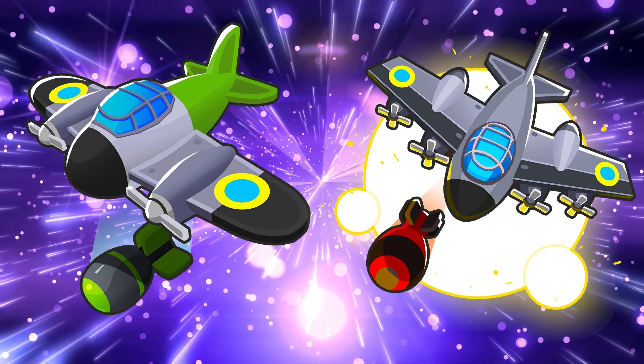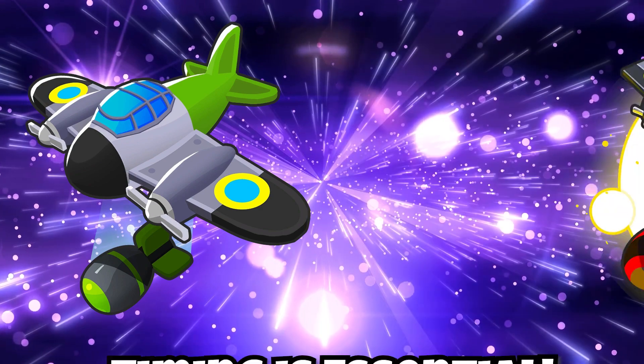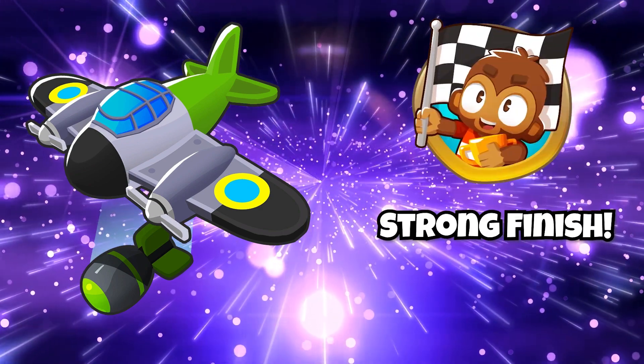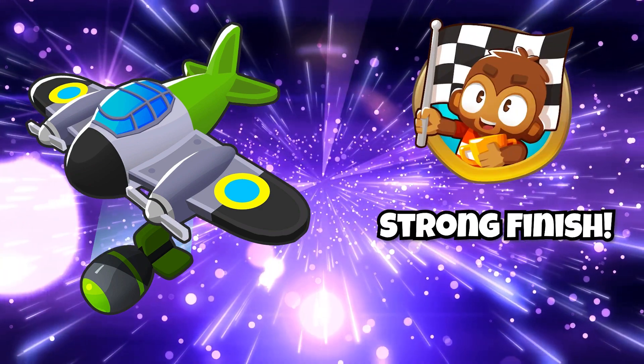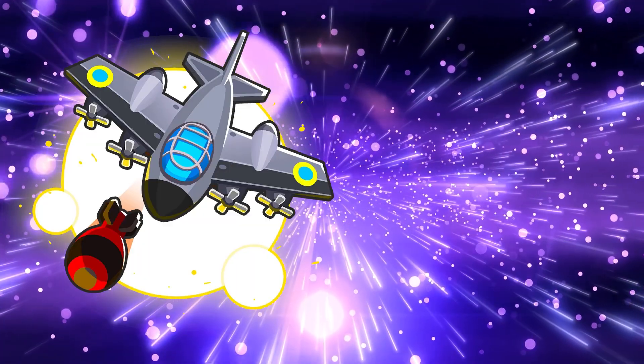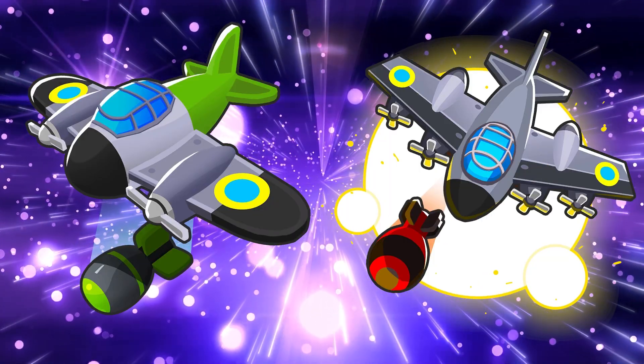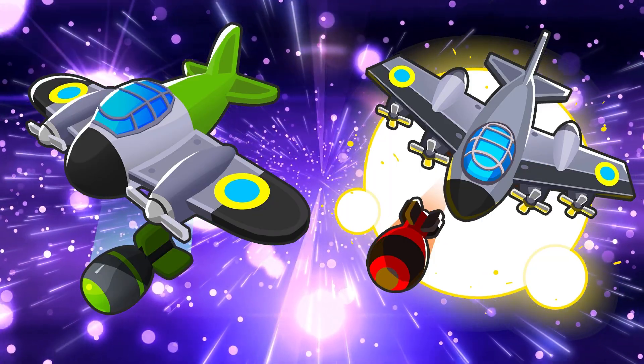Both of these abilities are quite strong and require some micro for optimal usage. Timing these abilities is essential for certain rounds. Ground Zero is quite good for races as a strong finish, using it right as the last balloon spawns in to clean up the board as fast as possible. TSAR, on the other hand, is mostly used for CHIMPS as a strong finish and for its crowd control. These abilities aren't as common as others, but are very powerful in the right hands, which is why it's at number four.